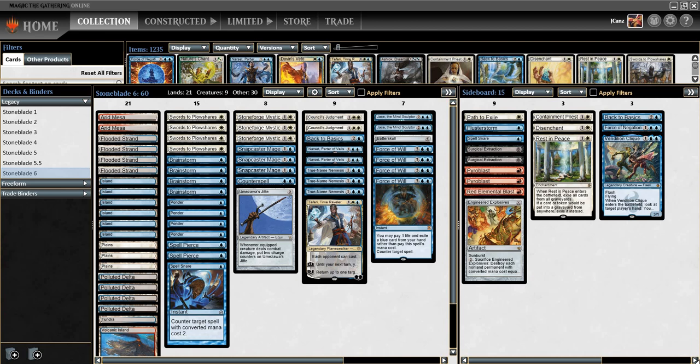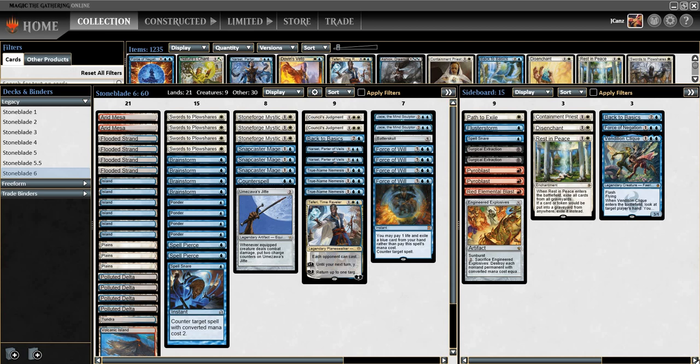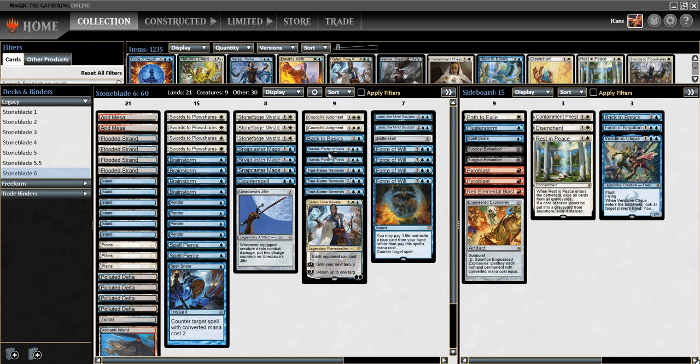What is going on, Stonebladers? Finally there is a new Stoneblade deck in the house featuring your favorite Teferi, Time Raveler. Aside from that I made a few changes — not too many. Normally if I was playing this how I maximum wanted it to be, I'd probably have two Teferi and one Narset as opposed to two and one. I just didn't feel like spending another 40 bucks on them, but either way here's the updated list — everything is going to be the same except a few changes.